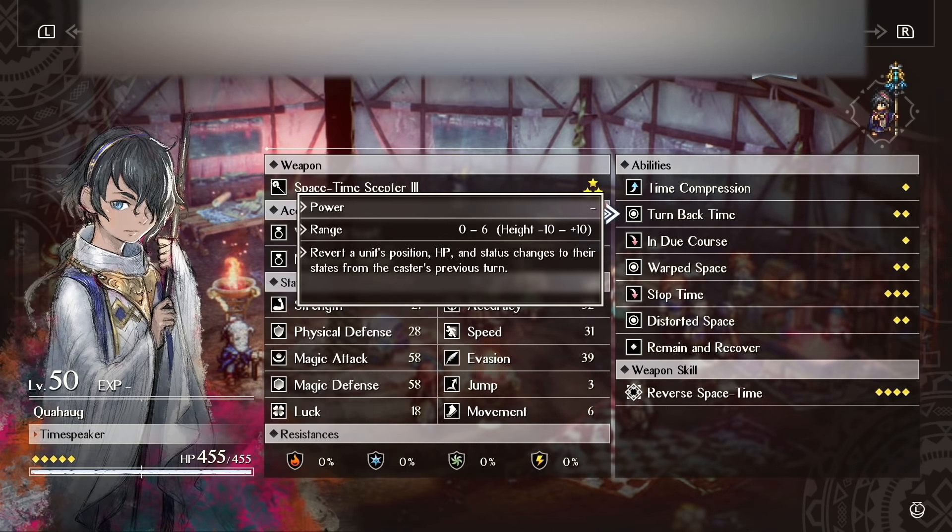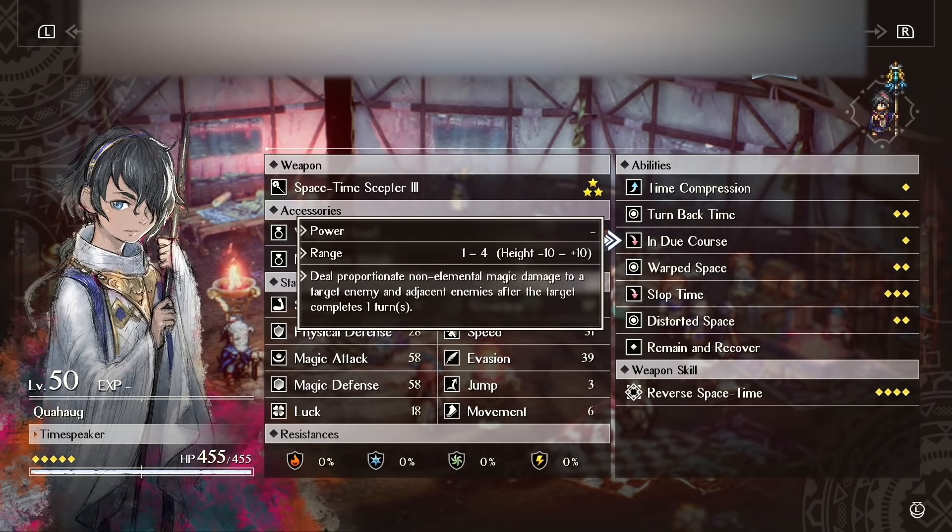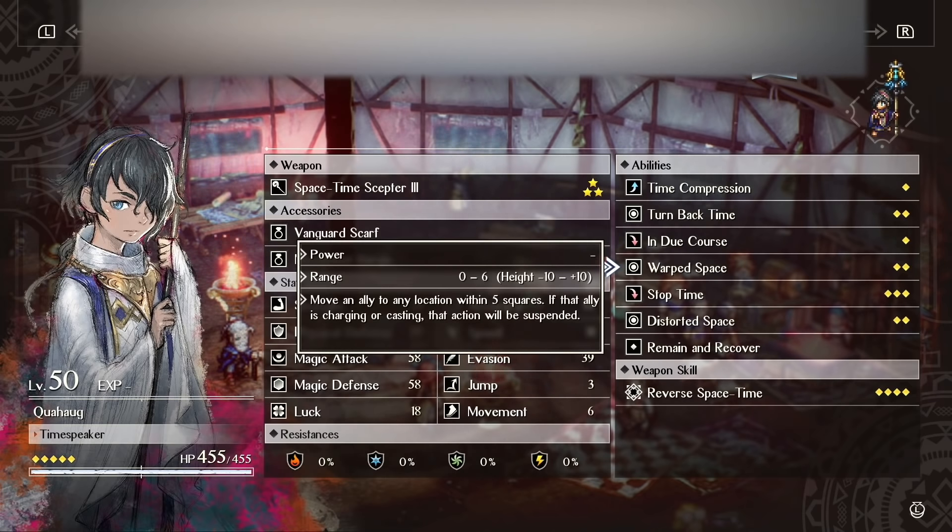In Due Course just does damage to an enemy whenever their turn comes around — it does decent damage because his magic attack is pretty high, but I don't use this. Warped Space is really, really good — it's literally just warp. You take an ally and move them anywhere within five squares of where they are. This is great for certain maps, like on new game plus chapter five where Roland has to reach the end of the map quickly. You can warp him over barricades before his turn so he can keep moving fast. Warped Space is a skill you'll actually find yourself using.